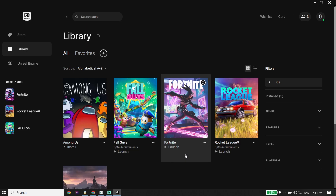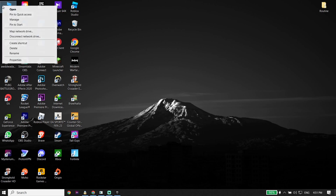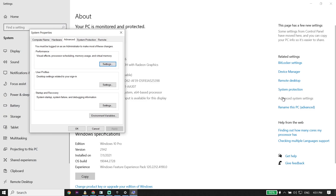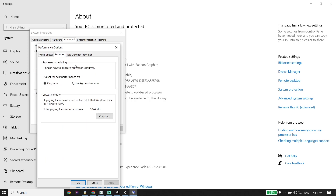To fix Fortnite Chapter 4's D3D11 error, first right-click on 'This PC' and then click on 'Properties.' Then click on 'Advanced System Settings,' and click on 'Settings' under Performance. Then click on 'Advanced' and scroll down and click on 'Change.'